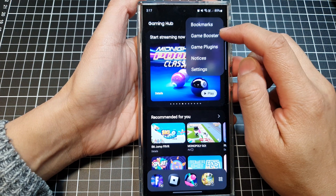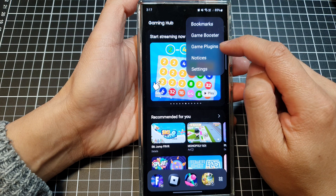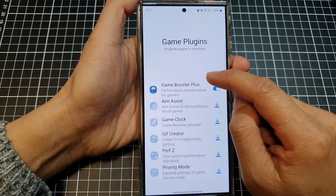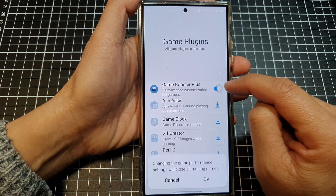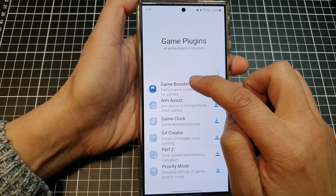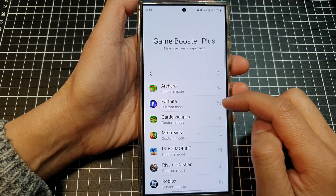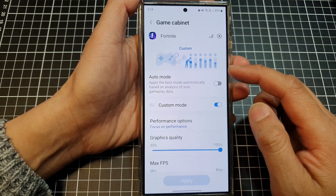Tap on Game Booster, then tap on Game Plugins, and in here tap on Game Booster Plus. Tap the toggle button to switch it off or turn it on, then tap on the left-hand side panel.